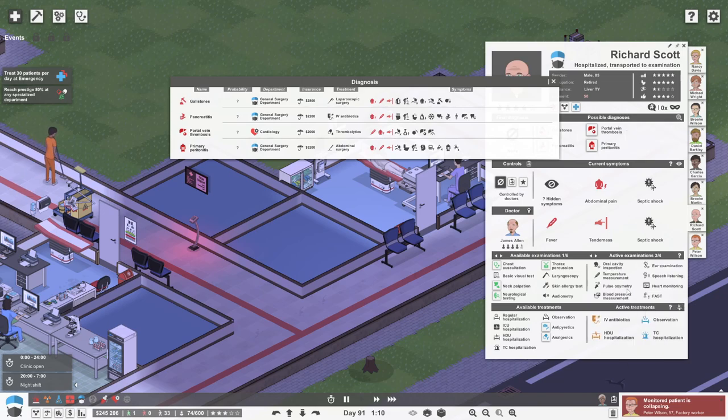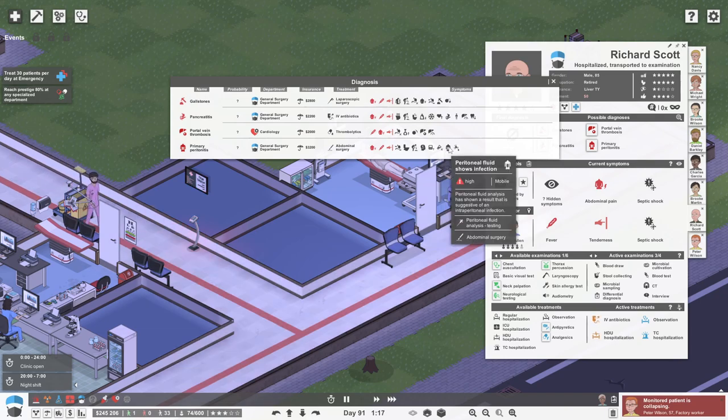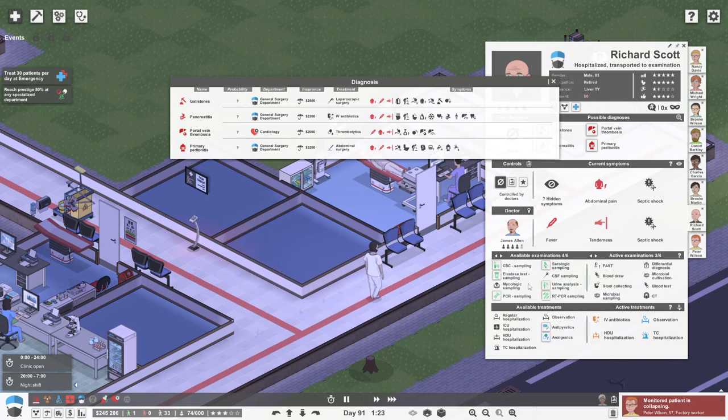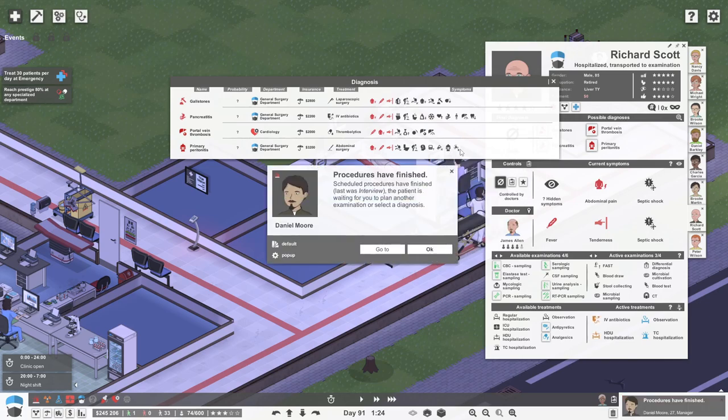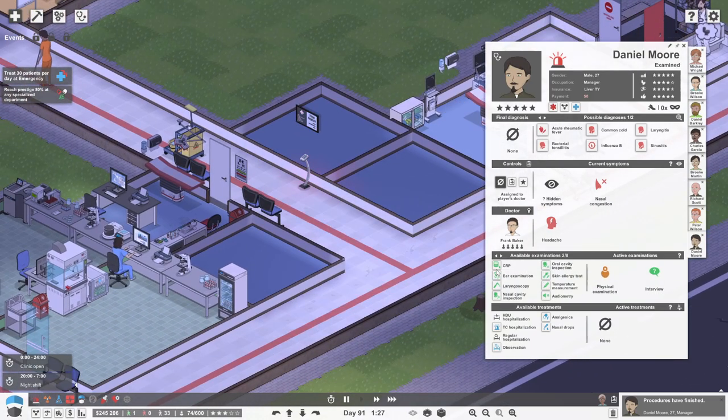I've already done a CT. Peritoneal is pretty urgent - CRP, peritoneal fluid analysis, and a microbial sample. I'm going to do the peritoneal fluid analysis on this one, and also a CRP.